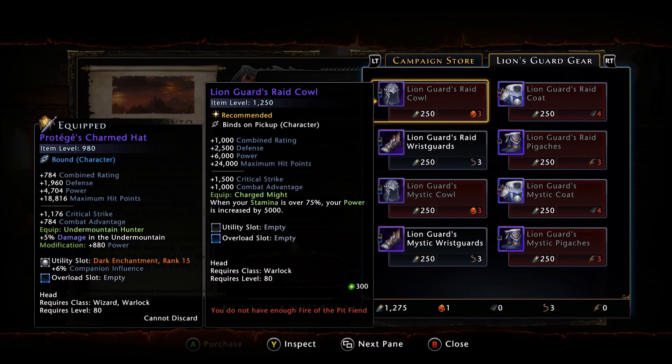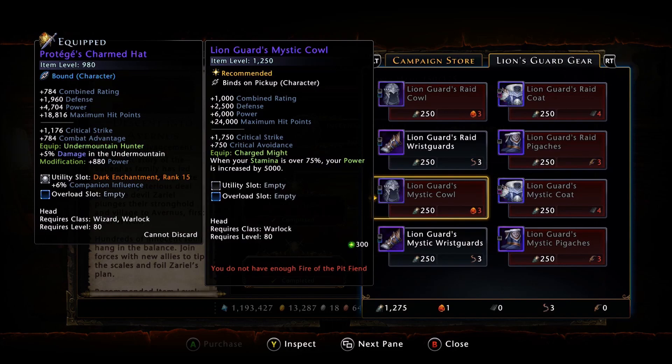So there are two versions of it, as there normally are every module. So the Lions Guard helmet, breastplate, gloves, and boots, and they have different statistics as far as the second version.